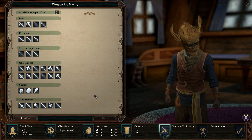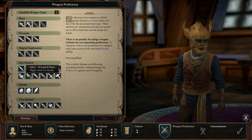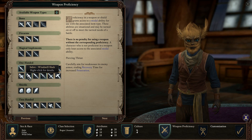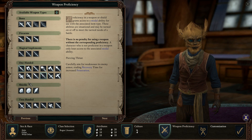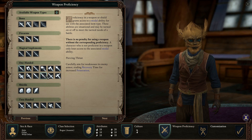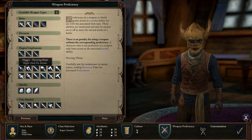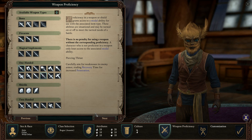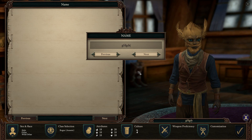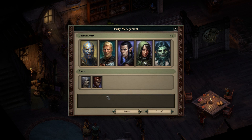Weapon of choice: assassin daggers — daggers are great for huge crits, something small that can crit a lot. Daggers and stiletto, or daggers and rapiers — that's the way to go. Small weapons: daggers, rapiers, sabers, stiletto. Let's say for now we take daggers and stiletto, and say next. For weapons of choice, we level up our rogue.